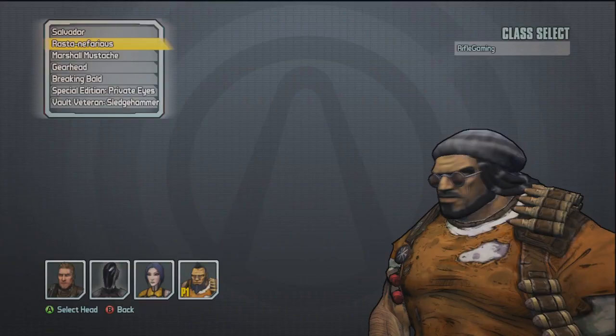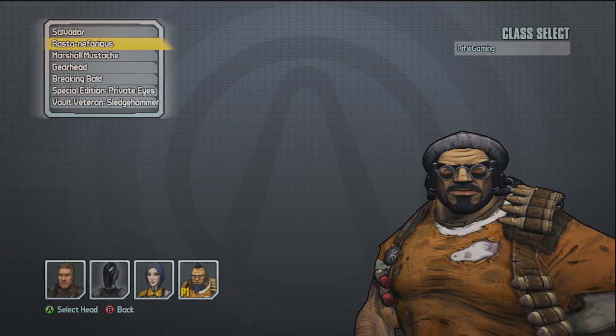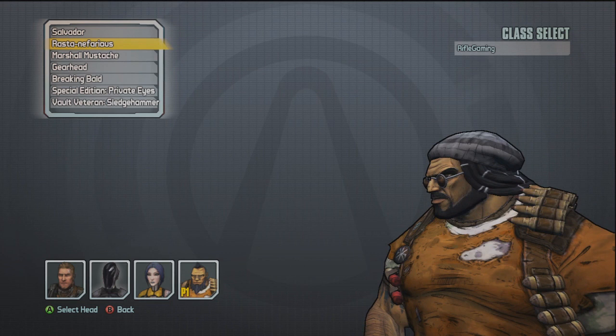Marriage. She's in a gown of some sort. Now for the Gunzerker — if you ever pictured being an ugly-ass Bob Marley, well your dreams have just come true. Rasta Neforius is the Gunzerker's head and it looks dead-on Bob Marley. I want to say that just because of the dreadlocks, the cap, and the glasses.